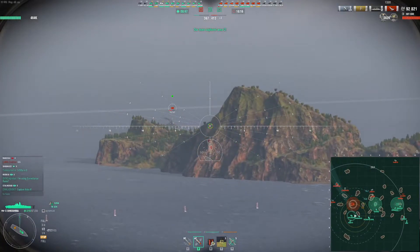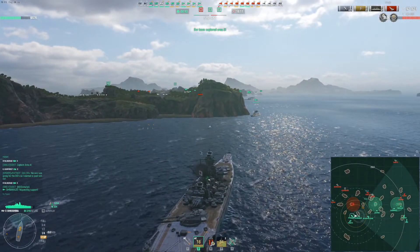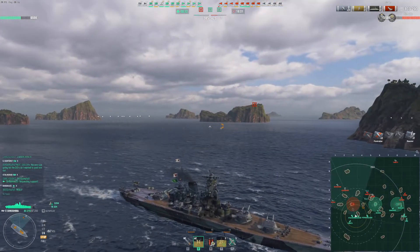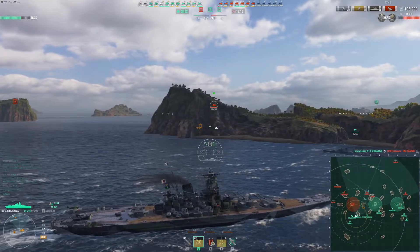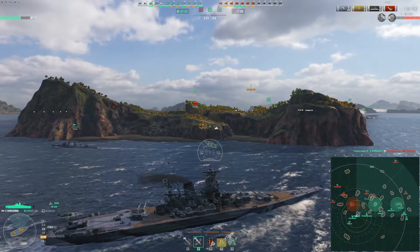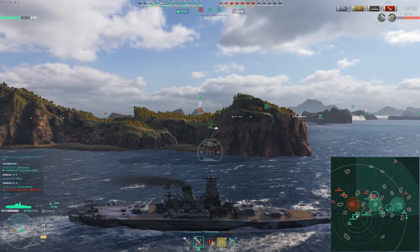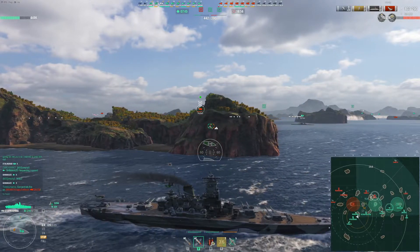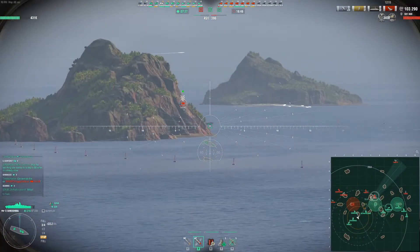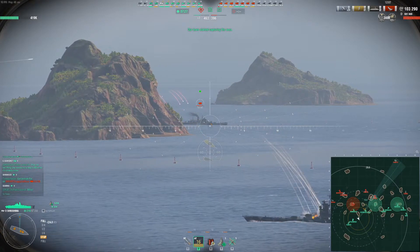It looks like the green team gets the second cap they need — four ships down versus two. At these rates I really can't see the green team losing. They've got cap control, ship presence, a couple of enemy DDs are in the red, and the Gearing's in the red. There is no more Gearing — 103k! The Shimakaze dropped off his cargo — maybe doing some illicit whiskey drop-offs for the soldiers on the island. The Salem is peeking here — could be a bad peak as that island just got crunched by two 510 millimeter guns.